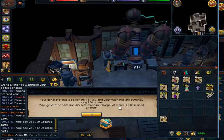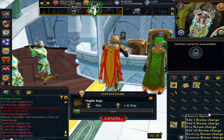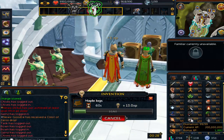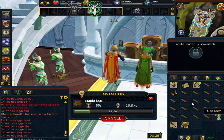I tested this for about two weeks roughly. I do have two accounts that are basically 200 mil Invention — well, three accounts, but one of them is an Ironman. I am doing this on my Ironman account as well, but that's more for personal gain to actually get planks to train Construction. Whereas my main and my alt are basically just doing it for profit.